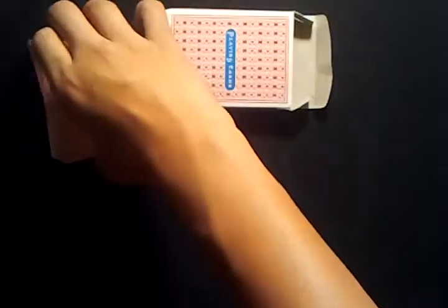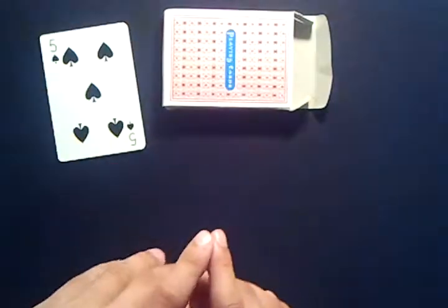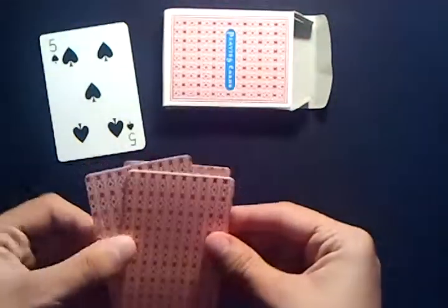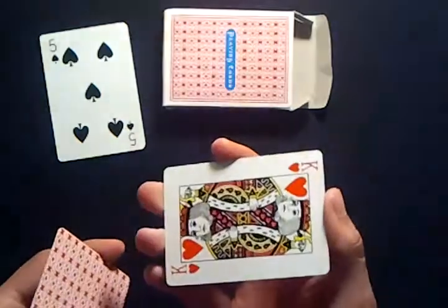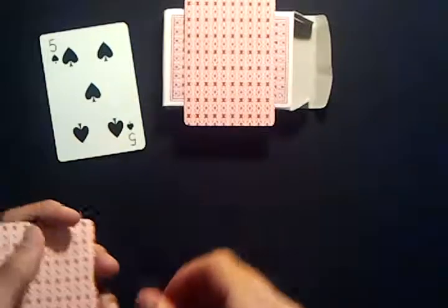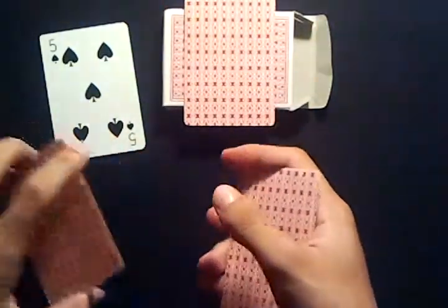So here are the black spot cards. Alright, so here I have one, two, three, four kings. So I'll show you the first king, and I'll set this king on top of the card box. Now I have one, two, three cards.